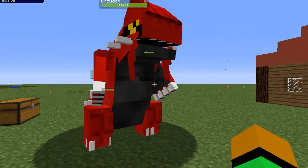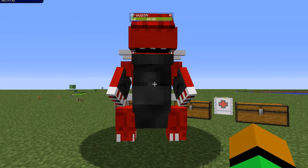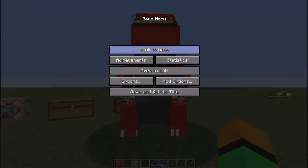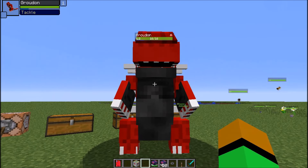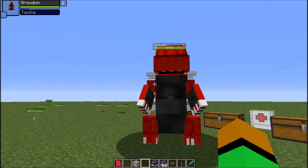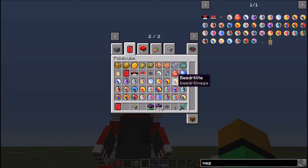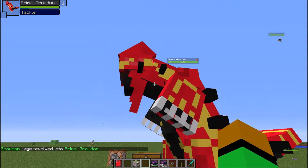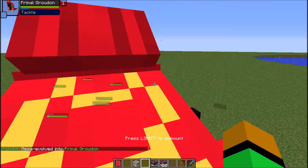Here's Groudon, the legendary I showed you in the last video. He has the omega orb, which you can also get for emeralds from the same village shop — this still counts as mega evolution. So you hit M after you get the omega orb and bam — Primal Groudon in the game!